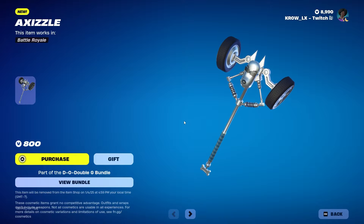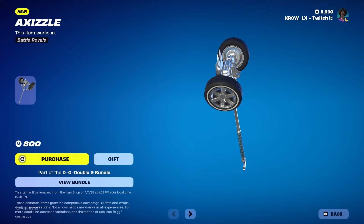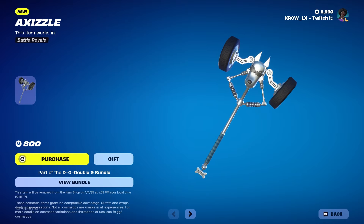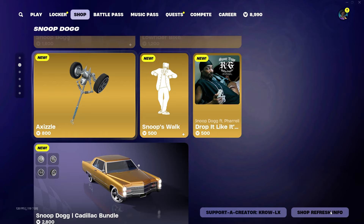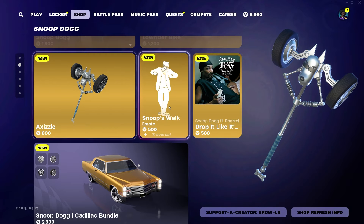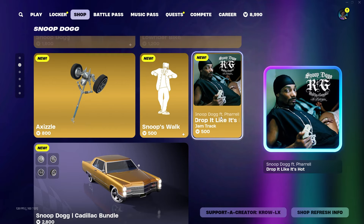We got the Axe Sizzle pickaxe. It's got the low rider wheels and the dog right here — it looks like arms flexing, with fists on either side like he's grabbing his own staff.